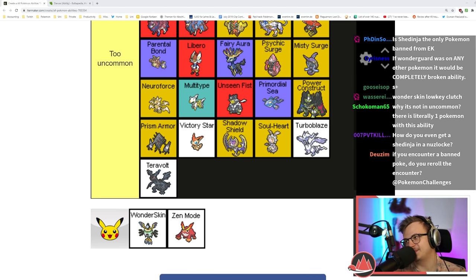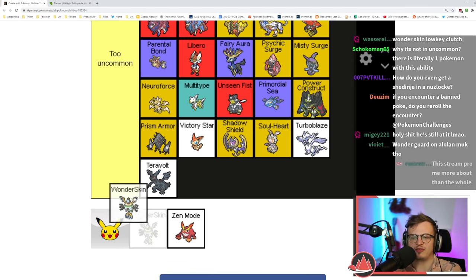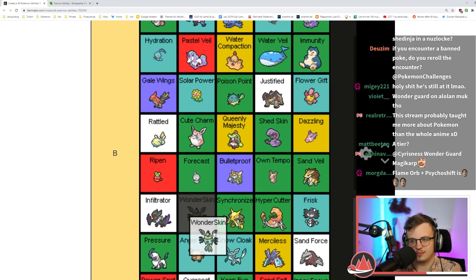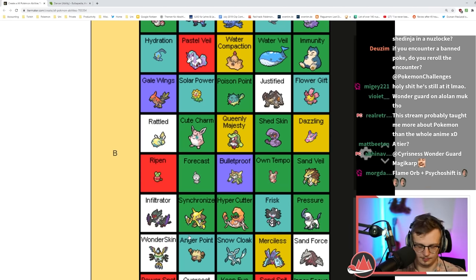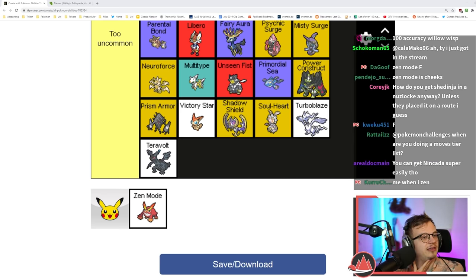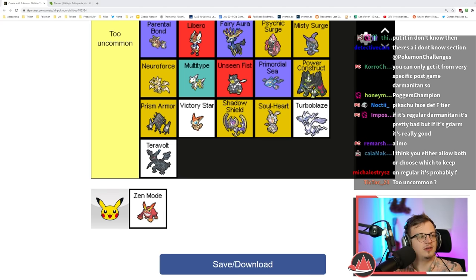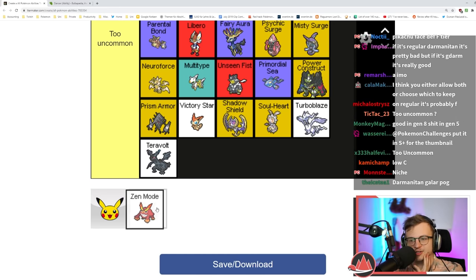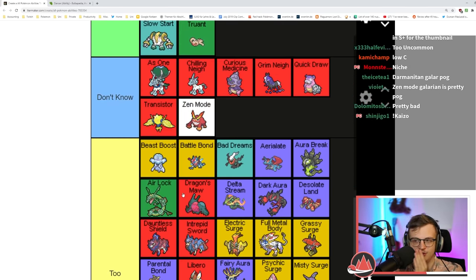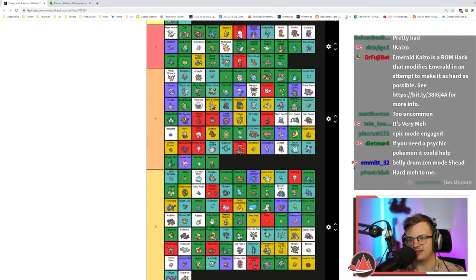Zen Mode changes Darmanitan's form. There are also two different versions of Zen Mode which is really weird. I'm just gonna put it in 'don't know' — it's too weird to rate.